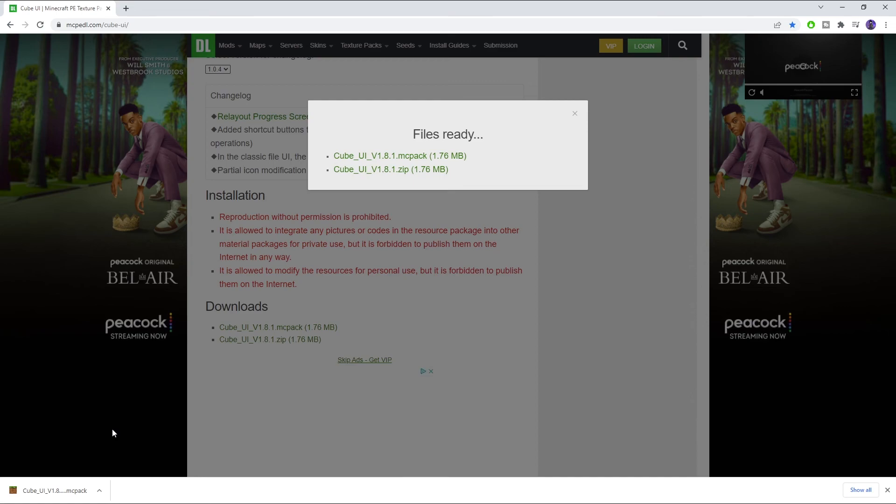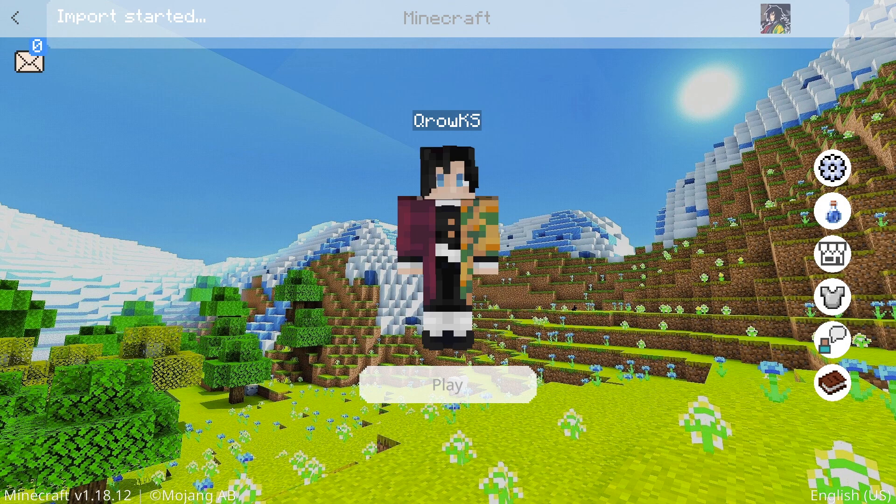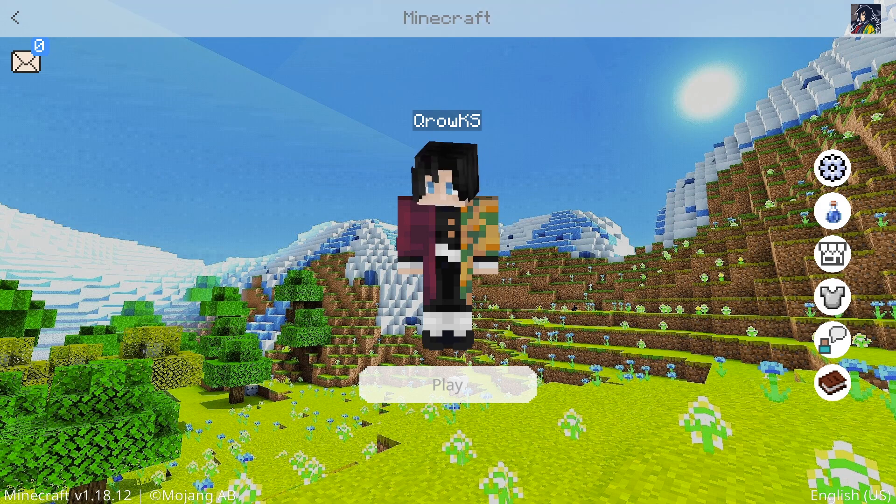If you're doing it on mobile it should be about the same, though I'm not exactly sure. Go ahead and click on it and it'll launch, bringing you back into Minecraft. Give it a few seconds — as you can tell it is importing. In my case it says 'fail to import Cube UI — duplicate pack detected,' so it would have successfully imported if I didn't already have it installed. But since I do, there's no point.